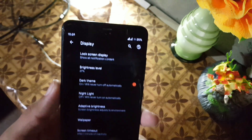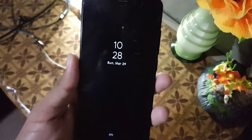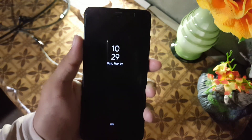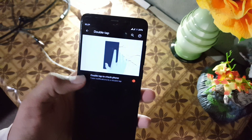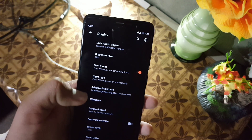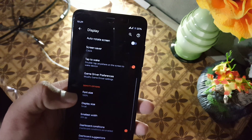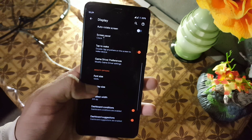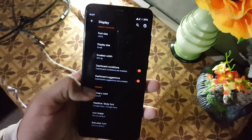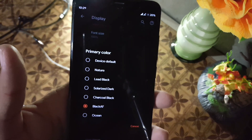Then we have the display. In the display, first we have the lock screen display. We also have the always-on display which is working fine. Then we have other settings like media cover art, double tap to wake, and double tap to check which are also working. After that we have brightness level, dark theme, light adaptive brightness, wallpaper, game driver preferences, and in the font sizes we have a lot of options. In the display size we have five types of display sizes, and you can also change the primary color in the theming option.